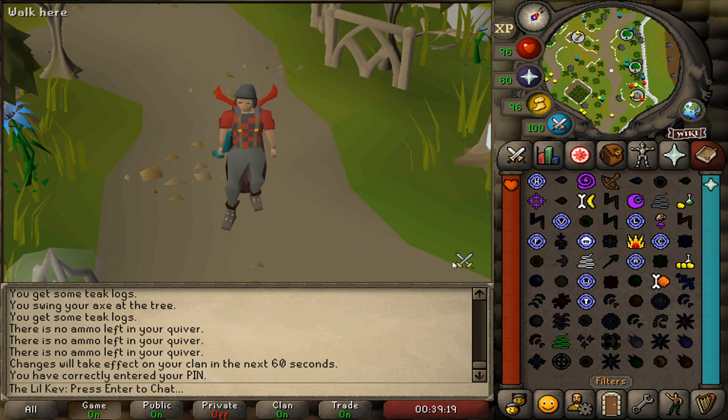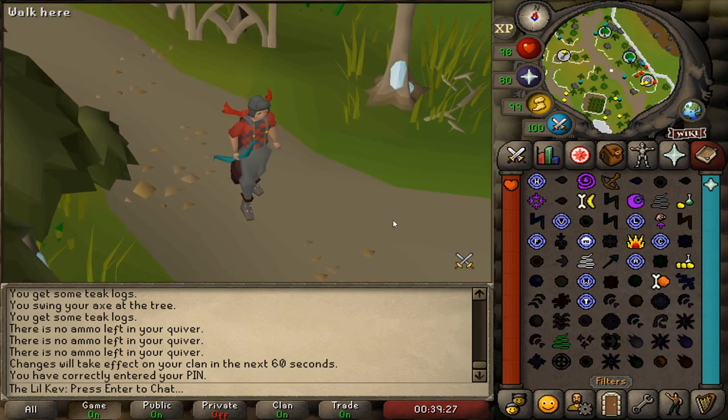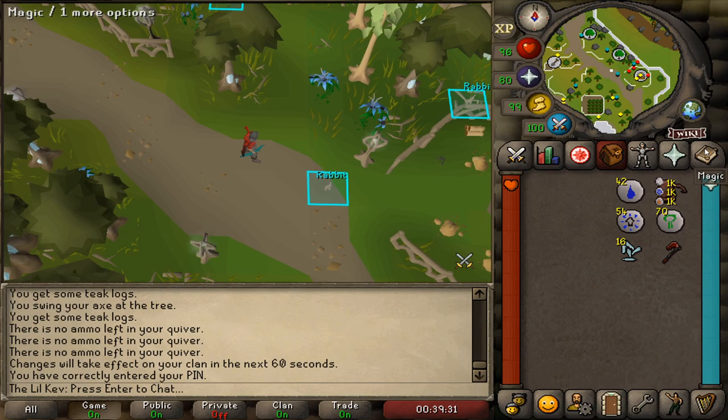Lastly you want your best axe available. If you have some spare cash I recommend getting an infernal axe since this has a 1 in 3 chance of burning the logs as you cut them. This means you won't have to drop logs often, making the process just a bit less tedious, and you'll also get some bonus firemaking XP.